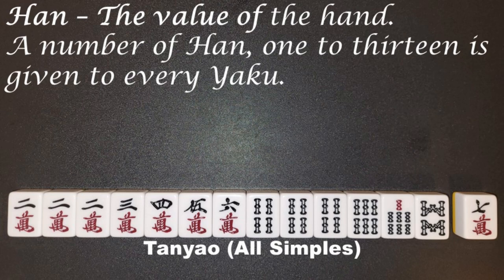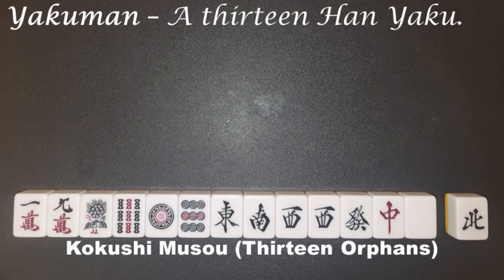Han: the value of the hand. A number of han, 1 to 13, is given to every yaku. Yakuman: a 13 han yaku.